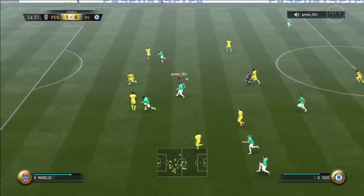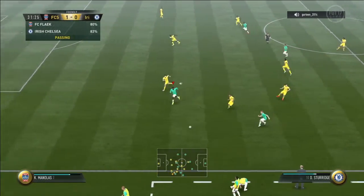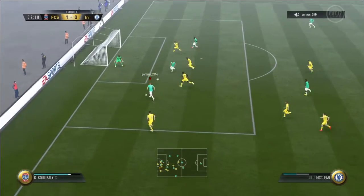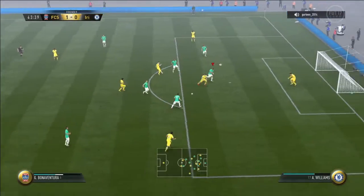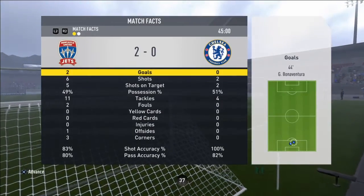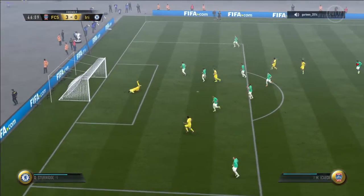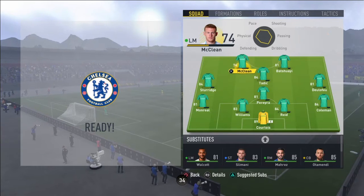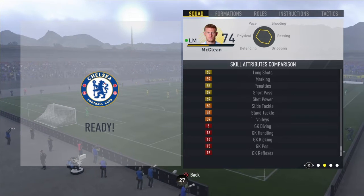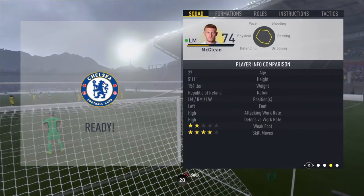James McLean picks it up — good ball. Got him on a one-two pass, playing through, into the right areas where there's a winger waiting. I said at the start of the game it's been a really bad half. I'm going to put McLean up front. These stats are not bad at all — the attacking stats are decent. It's two-star weak foot but four-star skill moves. He's not bad.